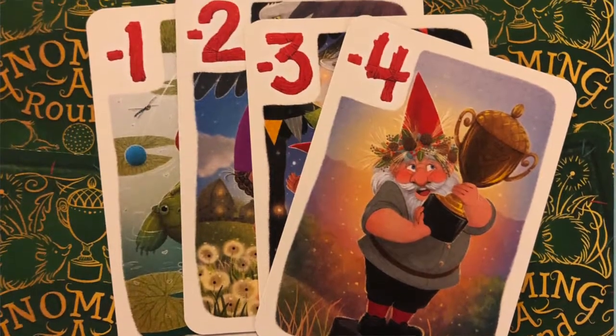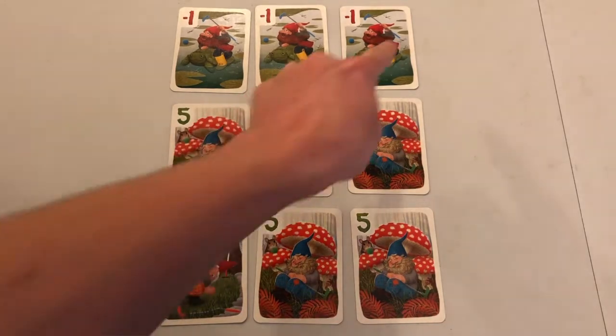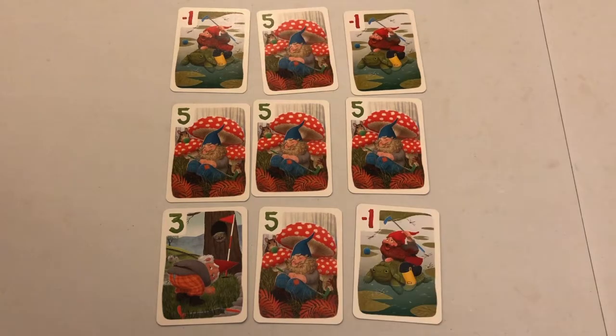Negative cards are numbered negative 1 through negative 4 and are scored at face value. There is no advantage to matching negative cards in a row or column, so it's best to position them in your grid where they won't interfere with any sets of positive cards you might be collecting.